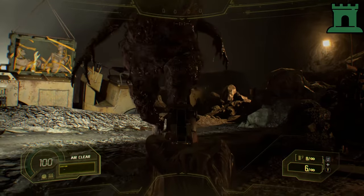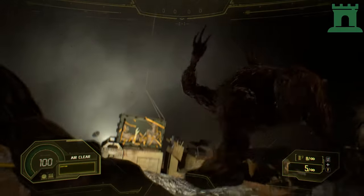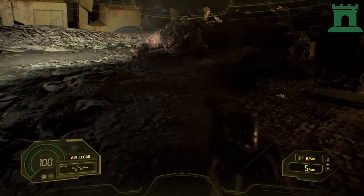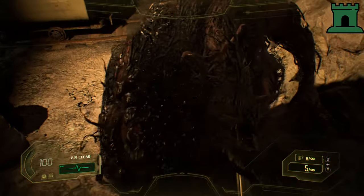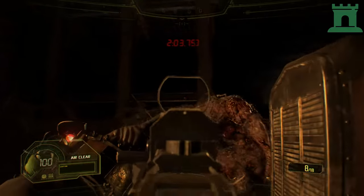A successful series of shots will cause her to fall down, leaving her open for a world famous Chris Redfield punch. For extra damage, shoot her a few times in the head while she's down, and then do the punch.